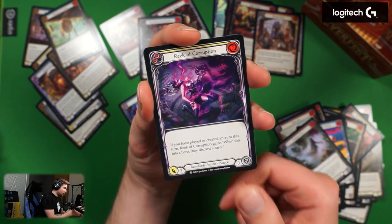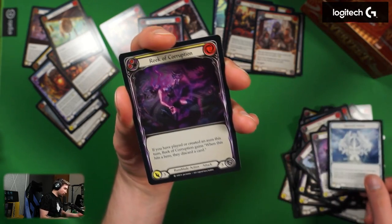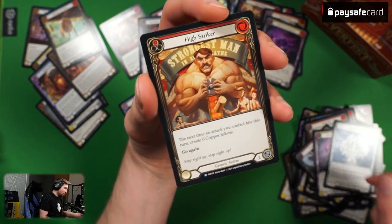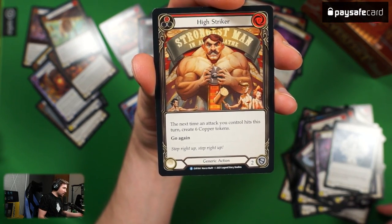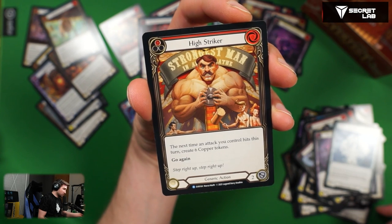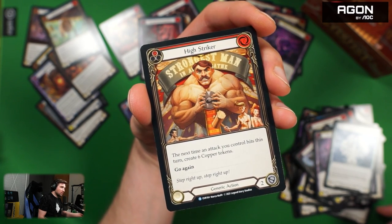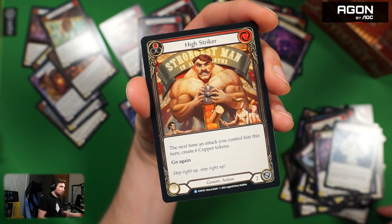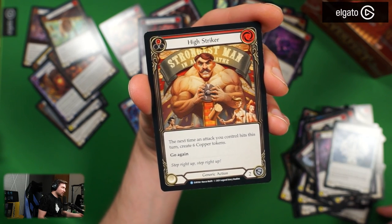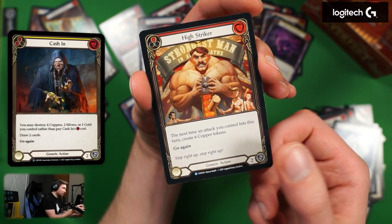Bad Beats, In the Swing, Wax On, Timekeeper's Whim, Fatigue Shot, Reek of Corruption, Spectral Shield — all had. Reek of Corruption but in foil — very purple. High Striker — zero cost, red. The next time an attack you control hits this turn, create six copper tokens. Six copper tokens — when you think about it, one copper token requires four resources to draw a card. There has to be another way of spending copper tokens but I can't remember it.